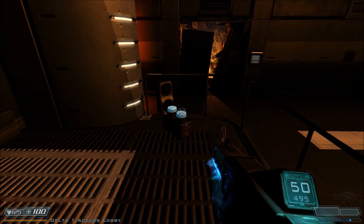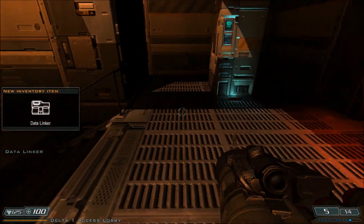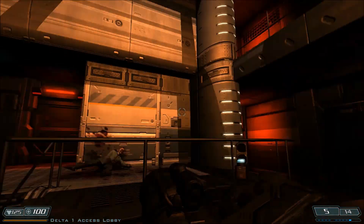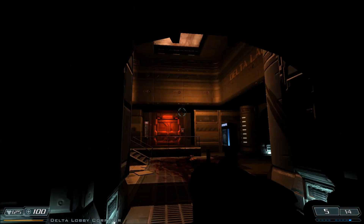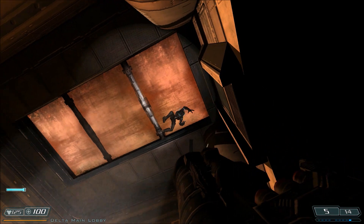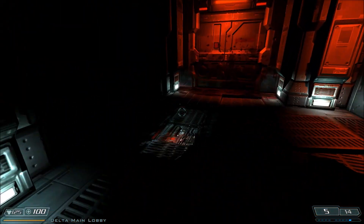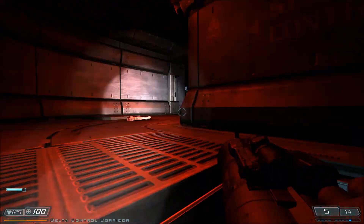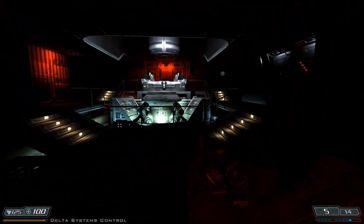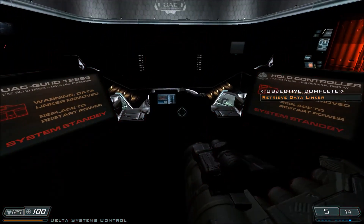I'm going to save that plasma. But right here, this guy's holding the data linker, just out here in the open. All these doors are locked, so we need to head back to the room we were just in - that's down here and up through here. Emergency power only - not anymore. Let's go around here and put it in there.